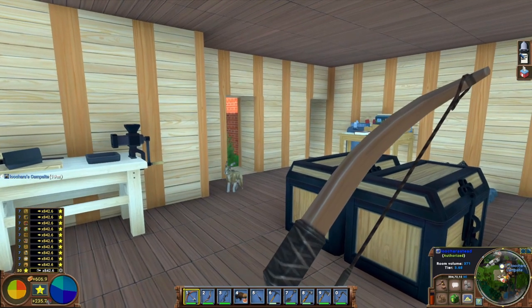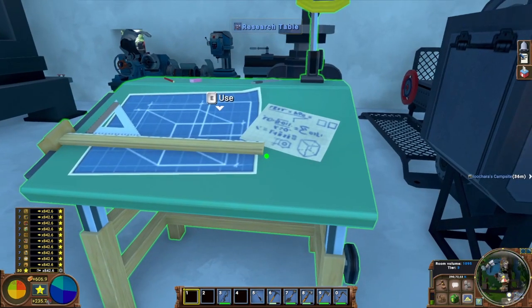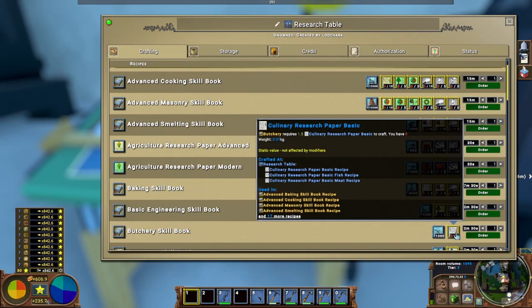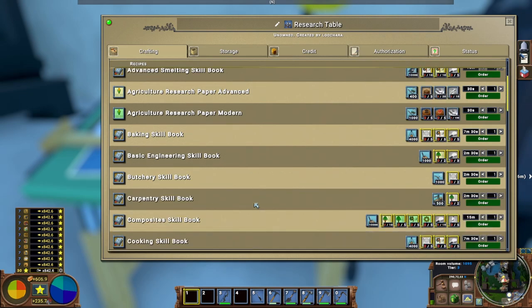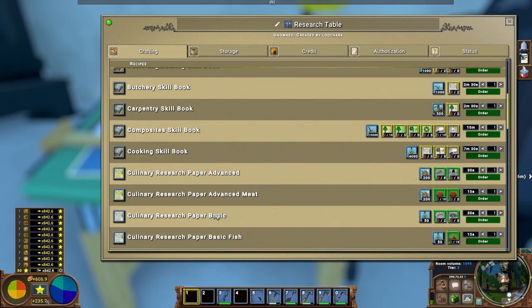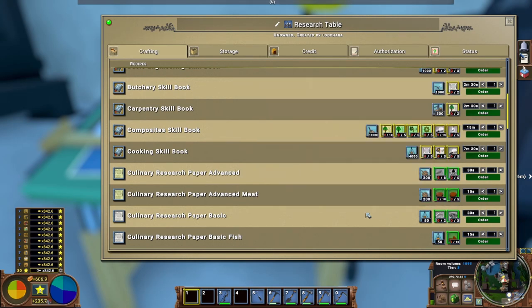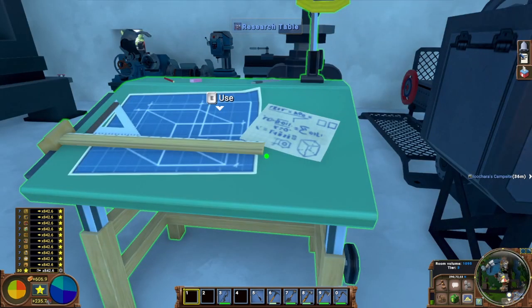Speaking of butchery, let's talk about it now. The butchery skill does need to be unlocked, but the skill book is fairly simple to make — it just needs two culinary research basics. Those are just fried vegetables and campfire salads, so you need somebody with campfire cooking to make those. Then you can get butchery — you could take campfire cooking yourself, or find somebody. Either way, you're good.